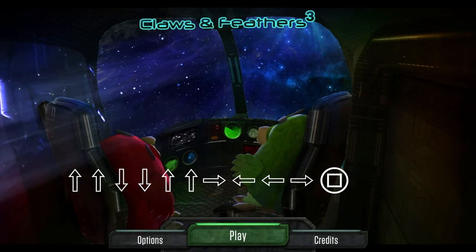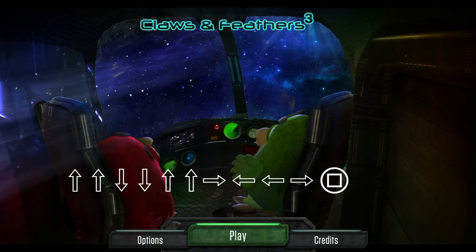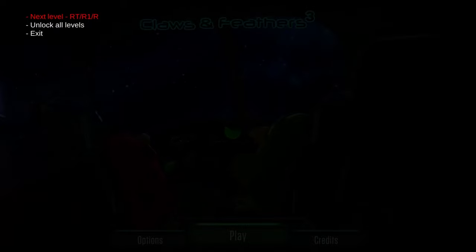On the main menu, press up, up, down, down, up, up, right, left, left, right, and then square, and you'll get the cheat menu.